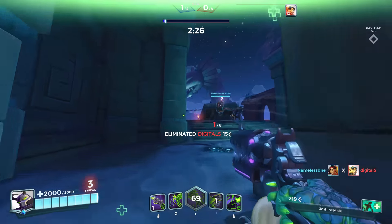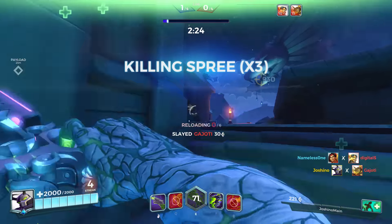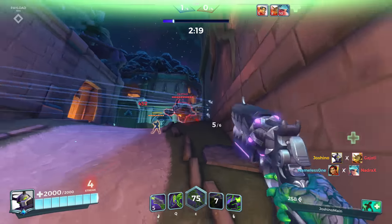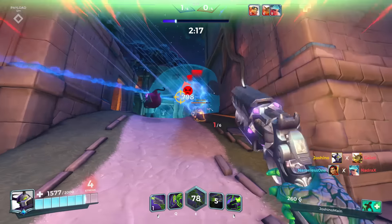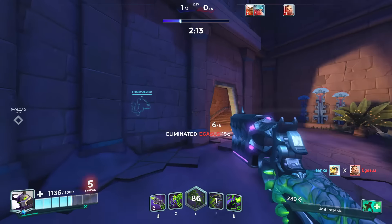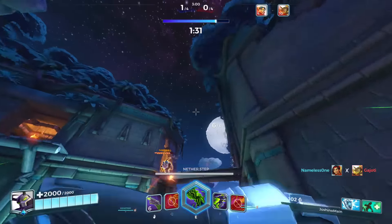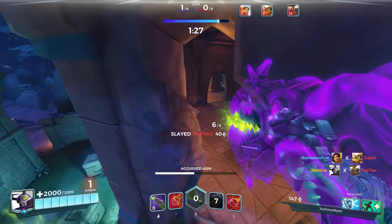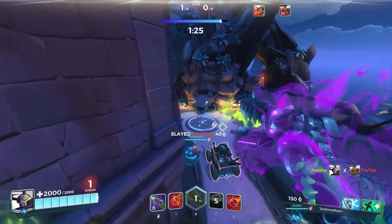First off let's have a rundown of his abilities. His left click is simply called Revolver, which pretty much sums up what this gun does. It's a classic six-shooter — each shot does 620 direct damage maximum to the body and has a headshot multiplier taking the maximum damage to 930. The damage drops off at around 60 in-game units and can hit at a maximum of 300 units.